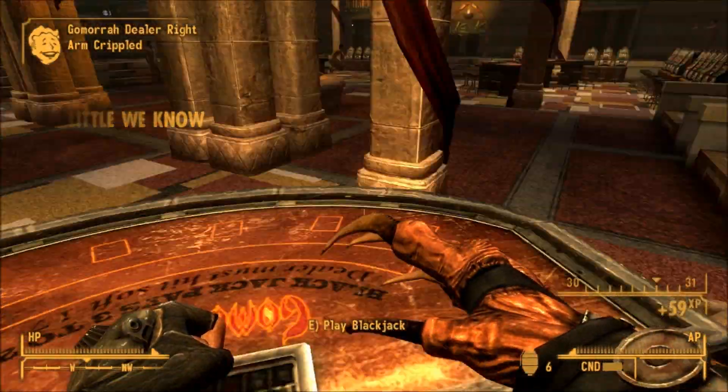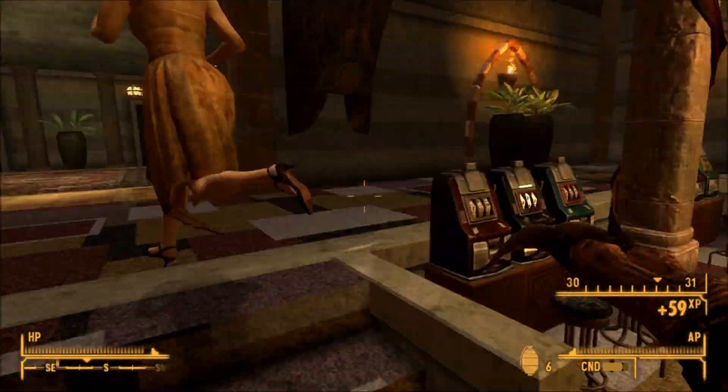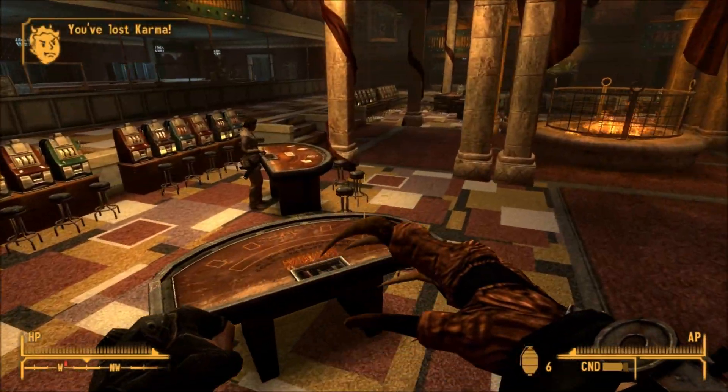No other way to get it — can't buy it at a store, can't cheeseball it. You need an unarmed skill of 100 to use this thing effectively.